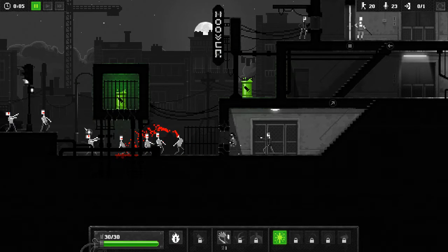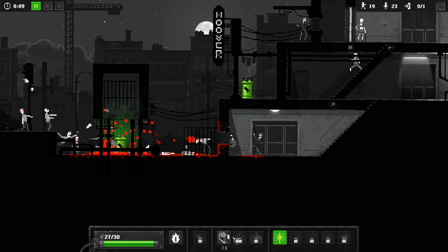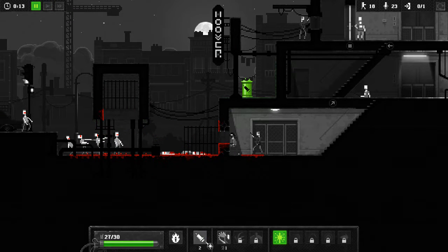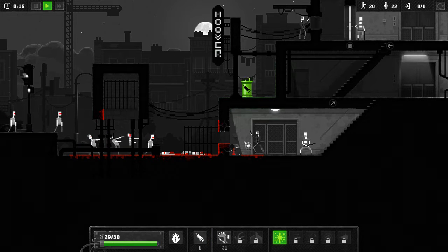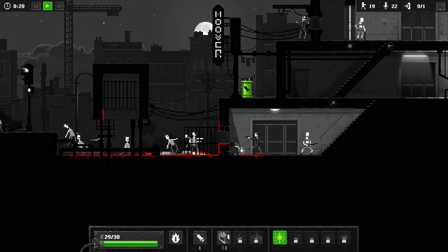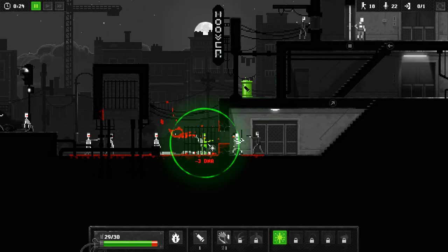What you want to do first is blow this up, getting yourself a free Infection Vector. Then you want to use the Infection Vector, once you've got it, to turn this guy here into a zombie. And yeah, you're going to take some losses while that's happening.